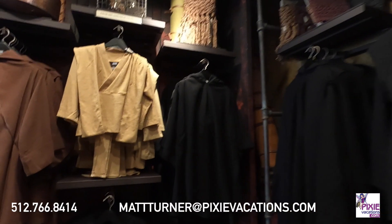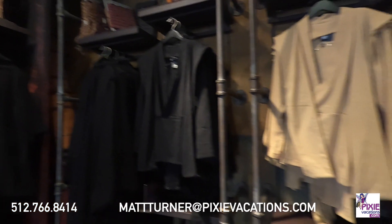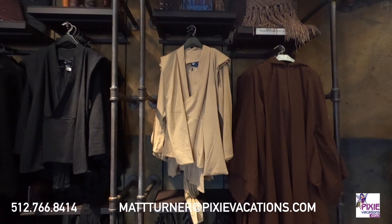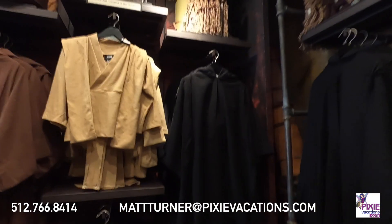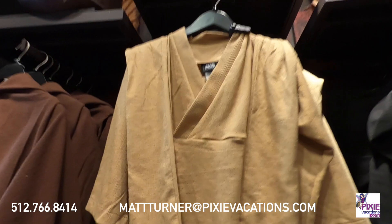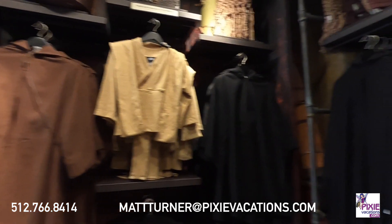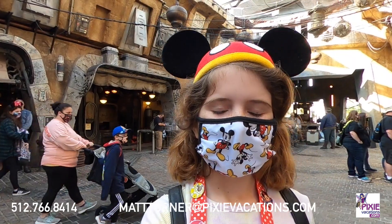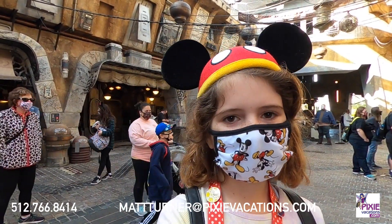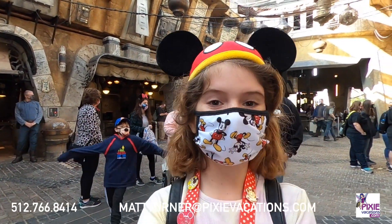Inside one of the stores at Black Spire Outpost, you can buy your Jedi robes, which is something really fun if you're into cosplay or just want to dress up around the park. They have really elaborate, really nice robes that you can wear around the parks. Now we're heading into a place where you can buy all of your favorite furry friends from the Star Wars series, and even some from the Mandalorian. Inside this store you can see some really cool animated, alive creatures, and you can also purchase your own — there's porgs, creatures from the Mandalorian, and it's just a really fun place to look around. Maybe buy your own!